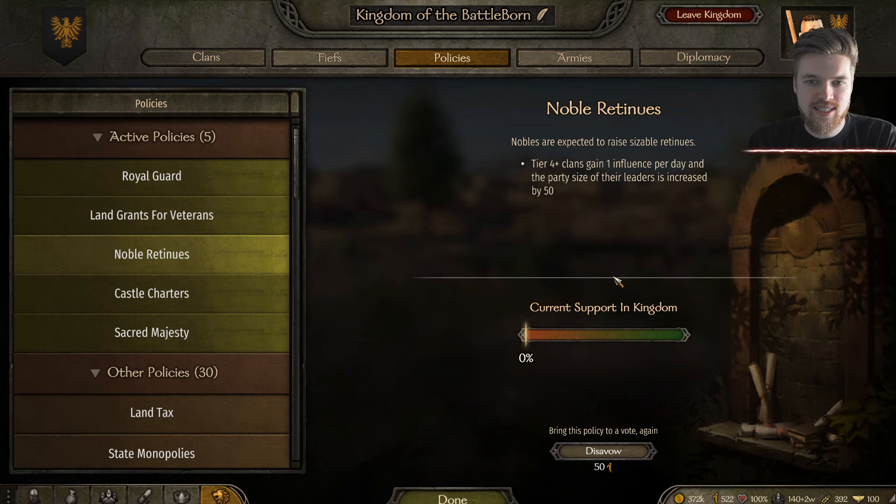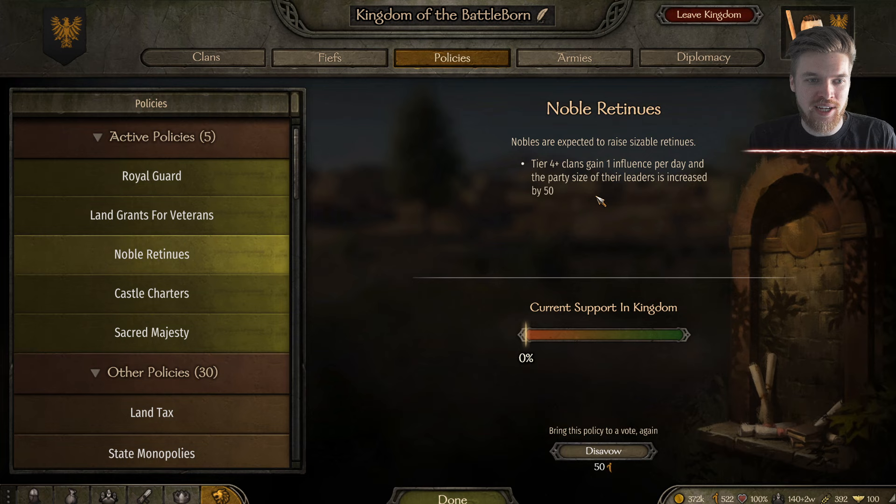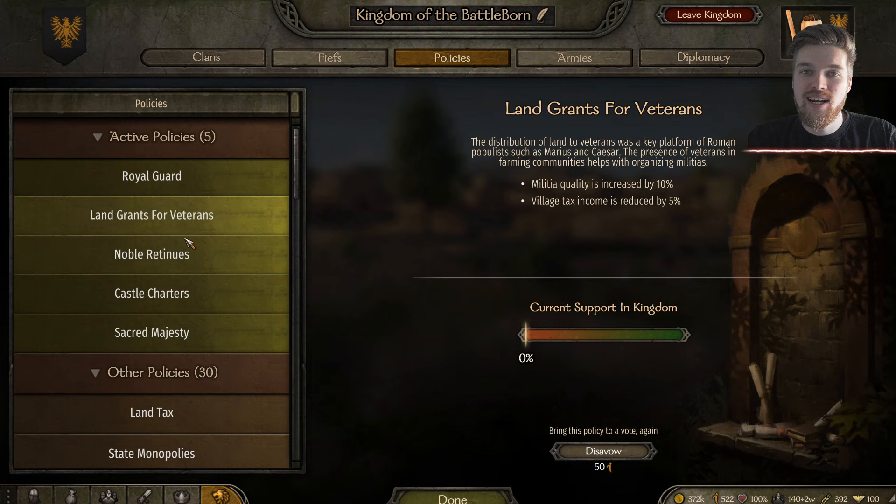Some of these policies are incredibly powerful. With the Royal Guard policy, the ruler's party size is increased by 80 — that's literally double the size of a standard party, just for having your own kingdom. All you need is 50 influence to propose it. You'll also get an additional one influence per day. Another great one is Nobles Retinue — clans at tier 4 or above gain 1 influence per day and their party size increases by another 50.